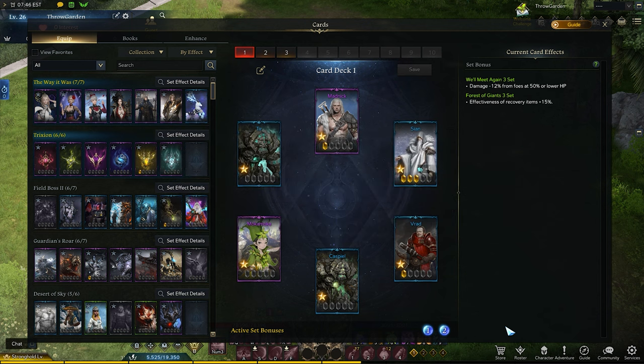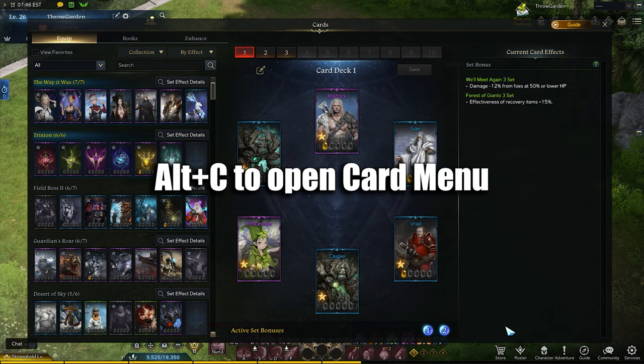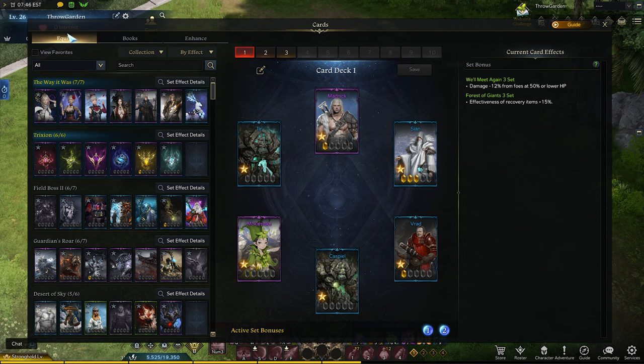To open your card catalog, you can go through your menu or hit Alt-C. At the top you have three tabs: Equip, Books, and Enhance. First, let's take a look at your Equip tab. On the left side you will see the card set. You can click your set effect details to see the bonuses they provide, even if you don't own them. The search bar allows you to search individual cards or the entire set.